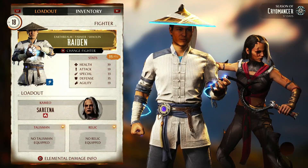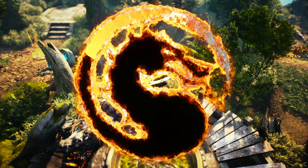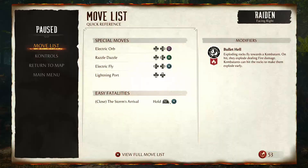Like most of my survival tutorials, Raiden's a very cheeky character in those and can cheese his way out of them — most of them. Not the last one. That was actually difficult. Destroy 10 rocks before the time — easy. You don't have to dance.